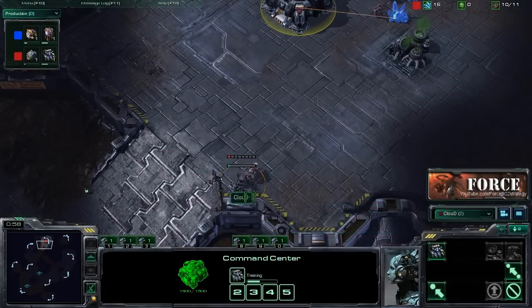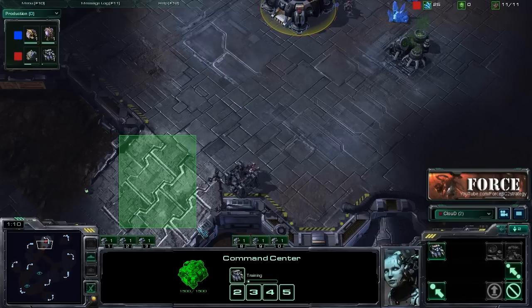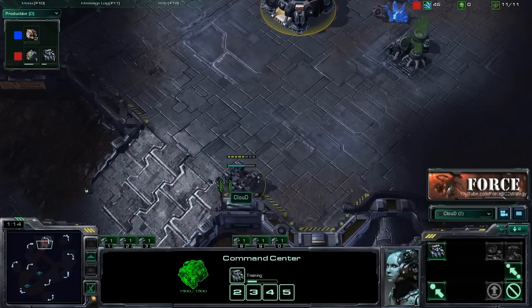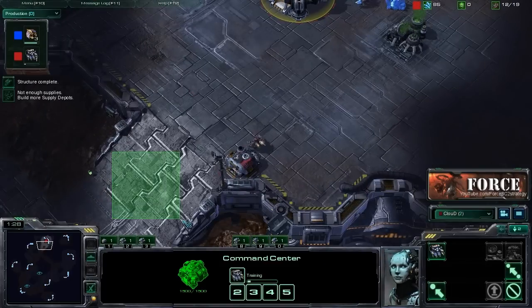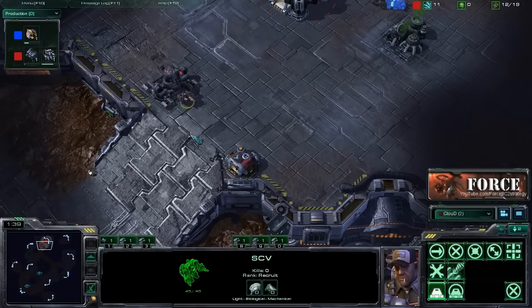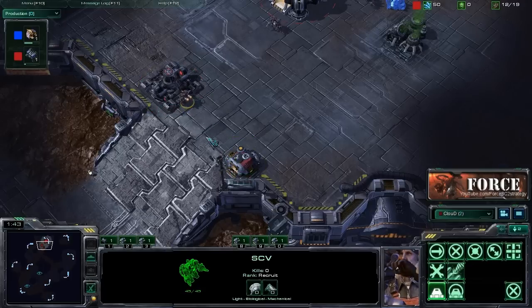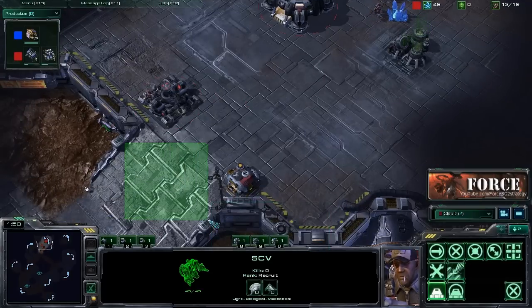Right from the get-go, a few things to note. We are playing a Zerg opponent here and this is on Scrap Station. With this very wide ramp it's a smart idea to block off as soon as possible. Against Zerg you should be blocking off almost immediately because that threat of speedlings running into your base can be very dangerous. On this map you actually need a second production building at the front to block it off, as opposed to just one production building and two supply depots.